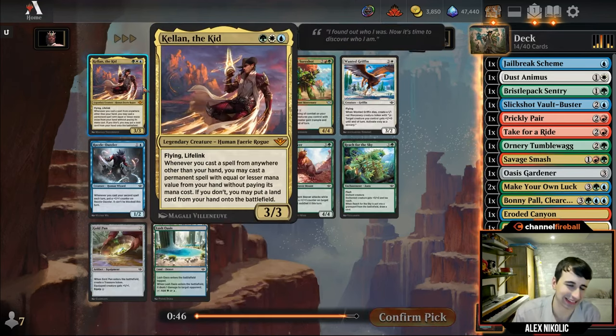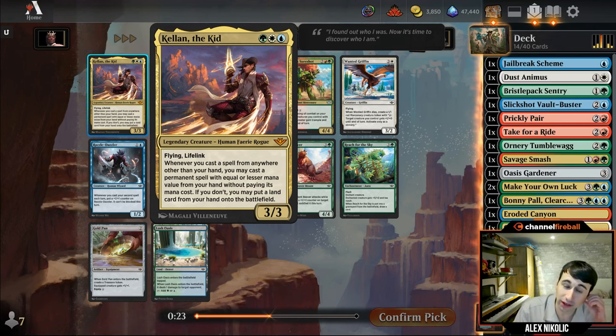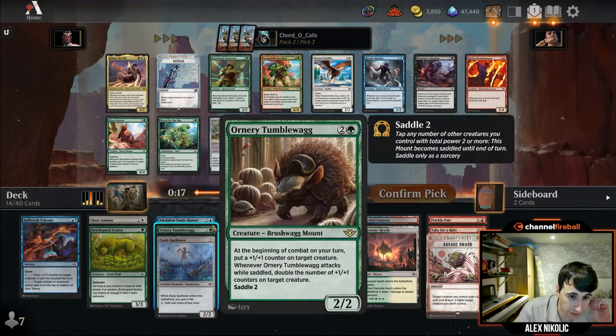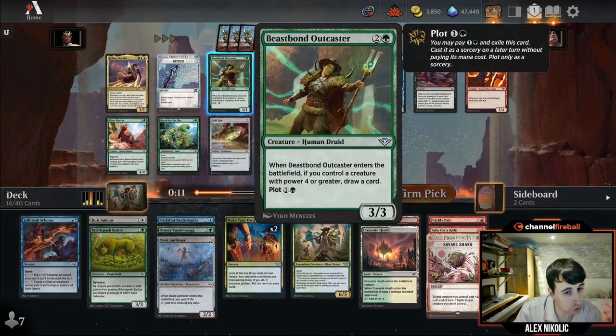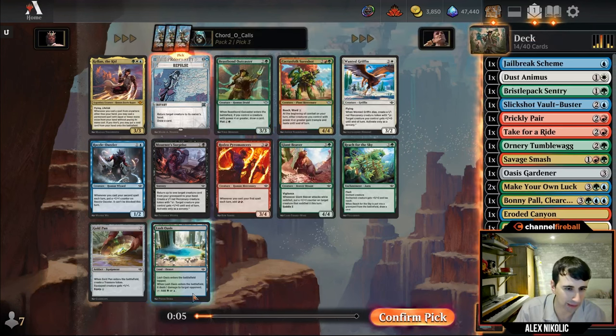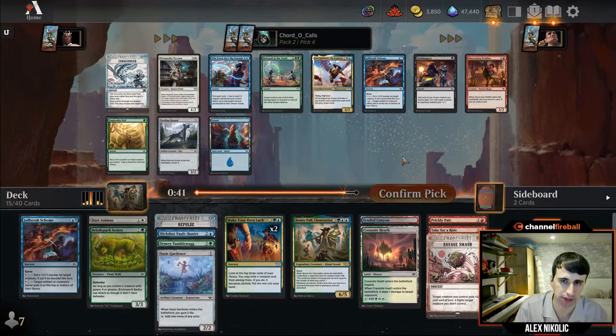Tell 'Em the Kid — a three-color card, three mana 3/3 lifelink flyer. Whenever you cast a spell from anywhere other than your hand, basically when plotting, you can cast something else from your hand with equal or lesser mana cost for free. It's essentially a 3/3 flyer with some occasional additional value, but I won't overvalue that text. There's Beast Bonder Outcast, but we don't have a ton of four-power creatures. Two-mana plot is very good, but I think I'm just going to take Repulse — that's how good Repulse is. Repulse is just one of the best interaction spells you can get.